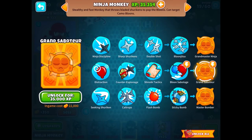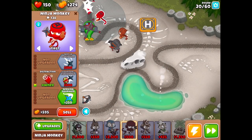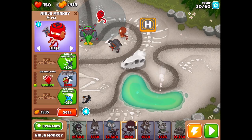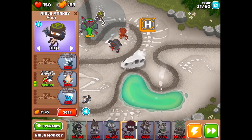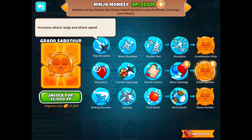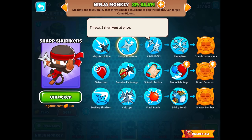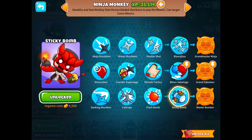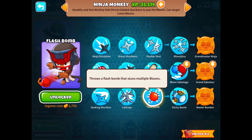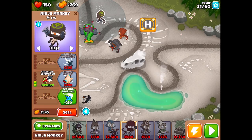Being able to counter-espionage camos would be great. I don't think I want to do Shinobi Tactics because then I'd have to play more Ninja Monkeys. Looking at this guy's upgrades: Ninja Discipline gives range and attack speed, double shot, balloon jutsu is super affordable. Or we could do sticky bombs for anti-MOAB, or a flash bomb strategy — we'll go flash bomb, so a 0-2-4 build, maybe even 0-2-5. We'll have to see.